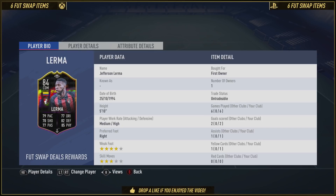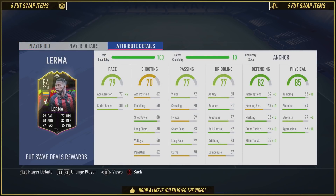As you can see on screen, he's got a four-star weak foot, three-star skill moves, and medium to high work rates. He is five foot ten — some might think that's a little small — but he's got 88 jumping and it didn't seem to matter; he was alright in the air. With the anchor chem style on, his acceleration is 77, going up by five. Sprint speed is 80, and with the anchor chem style it goes even higher. Very impressed with that.